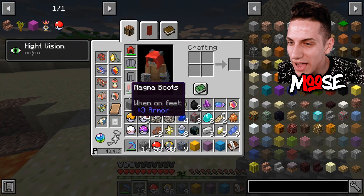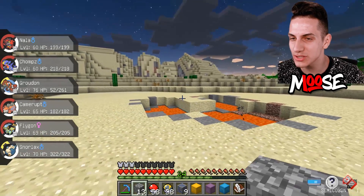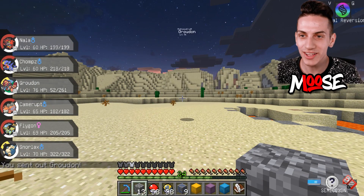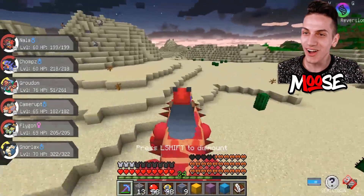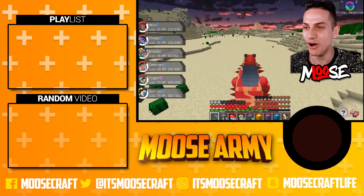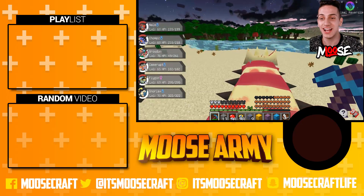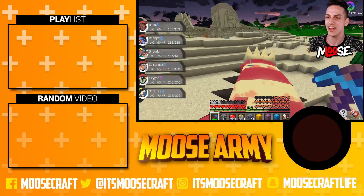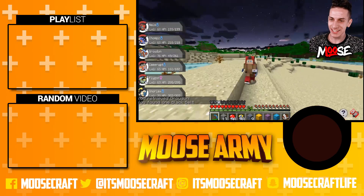Here we go - if I give groudon the red orb, it should evolve into primal groudon. Let's see if I can use its abilities - it works! No way, check it out! That is so cool - look how fast I'm running too. That is how you do it. Thanks so much for watching, hope you enjoyed - subscribe, slap the bell, leave a like, and I'll see you tomorrow. Wait, what's this - the black belt? See you tomorrow!